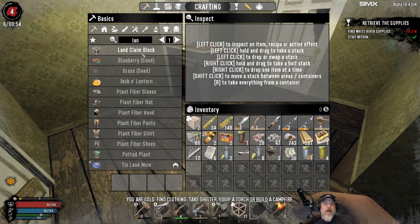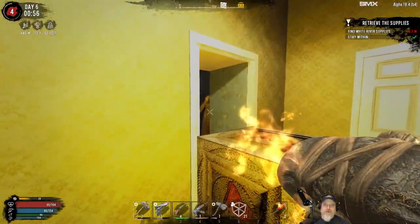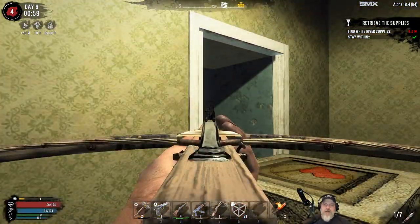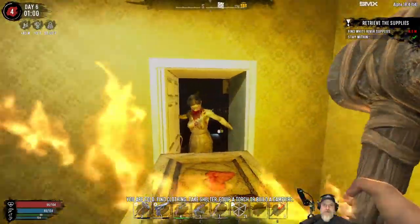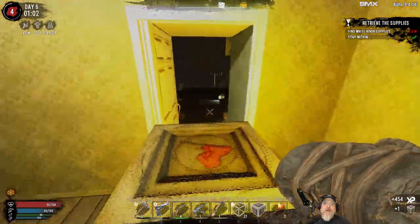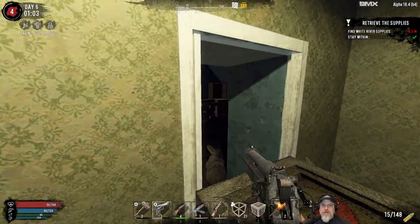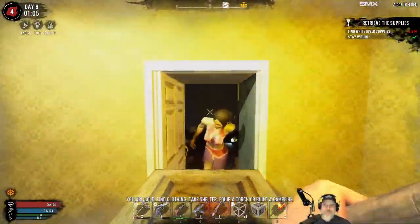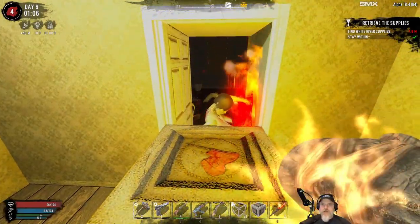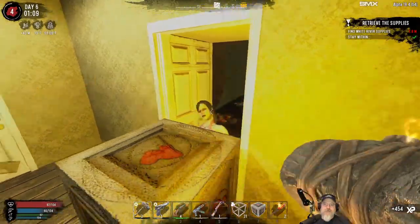Let's go ahead and put this down. We'll make another one so we always have one in our inventory. Let's fight this one — we might as well get a sneak attack off on her. I'm not going to be able to do a headshot, but we can do a shoulder shot. Off with her arm. I'm going to make some noise just to see if there's anybody else in here. I should have done a power strike on her — I wasn't paying attention.